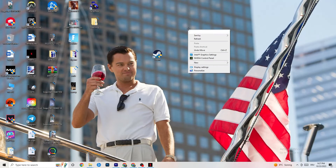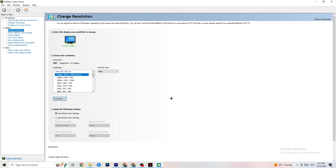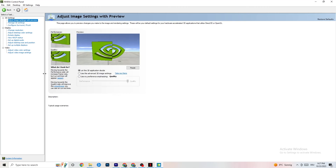Right-click your desktop and open the NVIDIA Control Panel. Go to Adjust Image Settings with Preview and enable Use my preference emphasizing. You'll see a slider — I have it set to Quality because my PC can handle it, but if your PC can't, pull the slider toward Performance. It won't impact quality as badly as you think, and it will help you a lot.